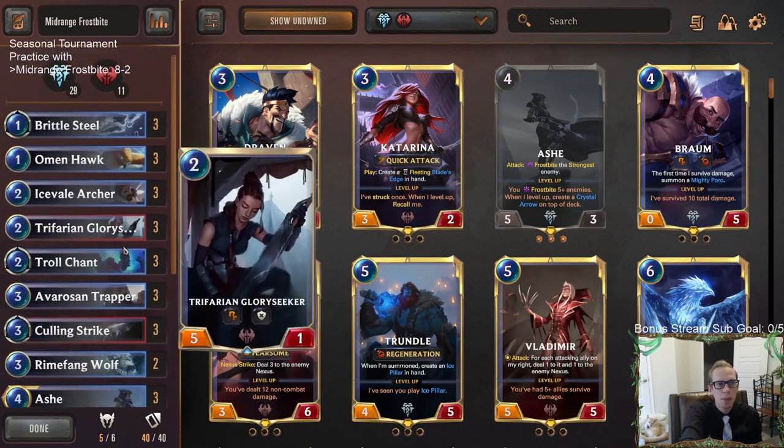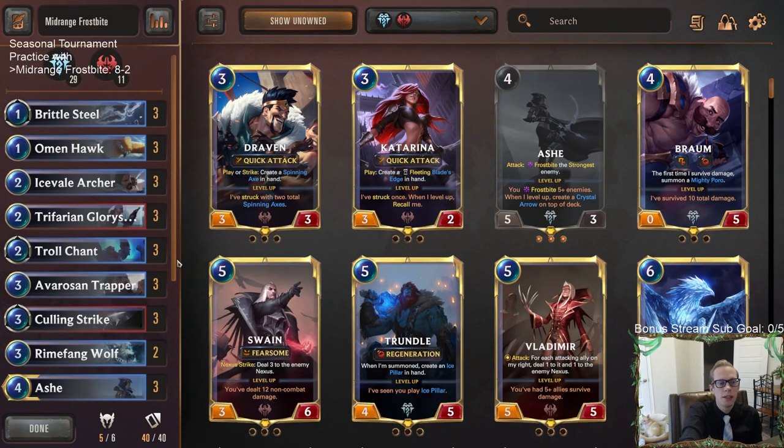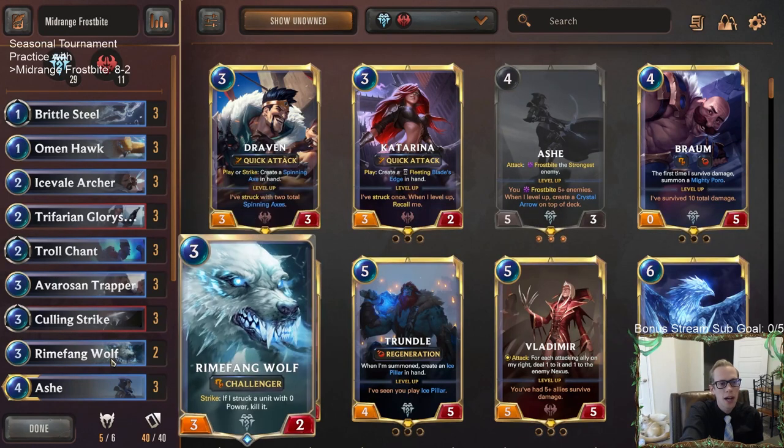We're not going to win one hundred percent of the time, but I'm really happy with our Midrange Frostbite deck — eight and two, looking real good. Tavern Keeper can help against Burn, but I don't really want it anywhere else. It's worse than Trapper. You'd have to play it over Wolf, but I'd rather just have Wolf in general. There's just not that much direct damage in the metagame right now. If there were tons of Burn like before — before Boom Crew Rookie got nerfed — then yeah, you'd play Tavern Keepers. But it's just not worth it with where the metagame is right now.